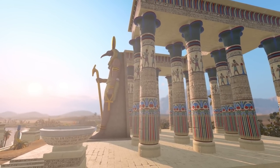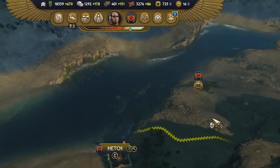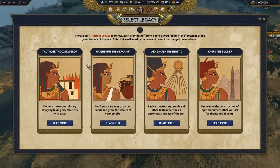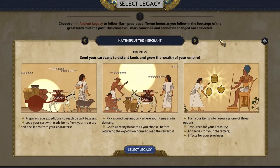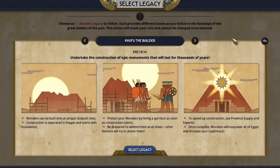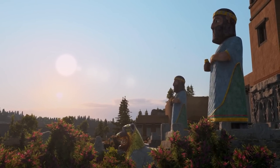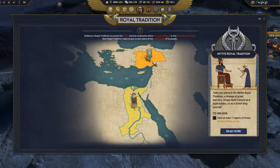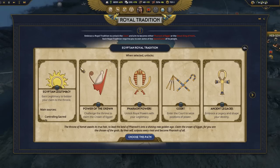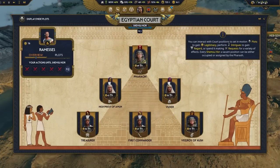We've also reworked when certain features become available to you, namely the Ancient Legacies. Ancient Legacies add a lot of variation to your campaign, allowing you to follow the paths of several leaders before you. In their original timing, these came a tad too late in the campaign, meaning you would miss out on exciting content for your journey through the Collapse. So we've brought them in earlier so you get to experience them sooner. Alongside this, we've reworked the UI and UX across several sections of the campaign to add more context and visual polish. Areas reworked include Ancient Legacies, The Power of the Crown, and the Courts.